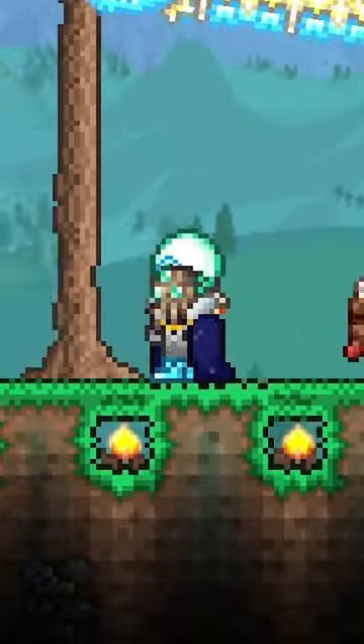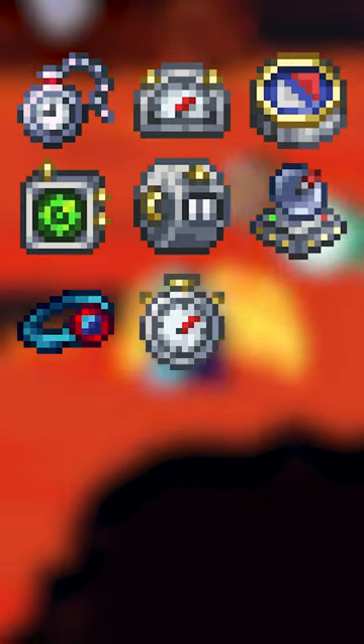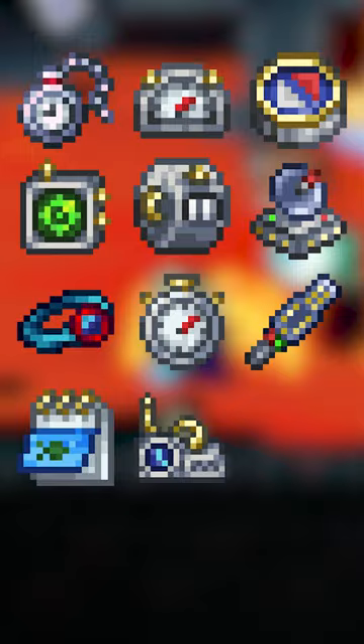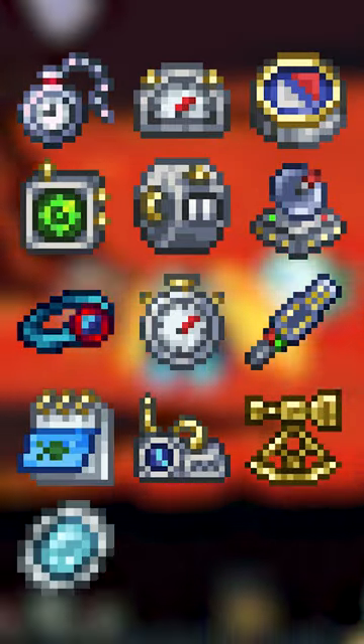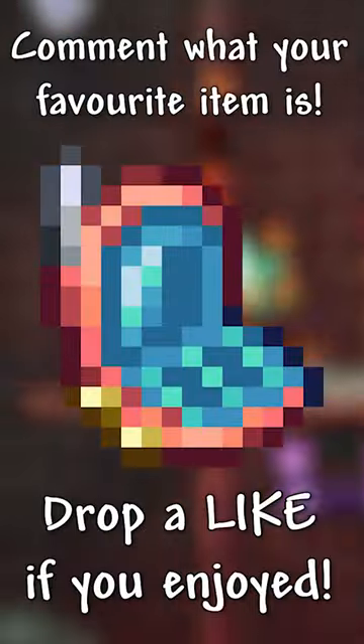Better still, you could farm all the components for it pre-hardmode after Skeletron is defeated in your world. So go grind a platinum or gold watch, a depth meter and compass, a radar, tally counter and lifeform analyzer, a DPS meter, stopwatch and metal detector, a fisherman's pocket guide, weather radio and sextant, and finally a magic or ice mirror, magic conch and demon conch, and away you go — what I consider to be the best item in Terraria.